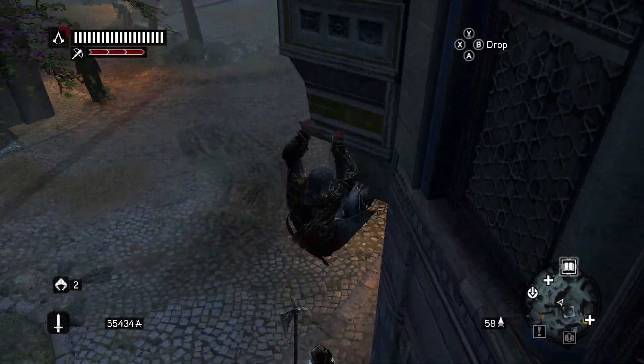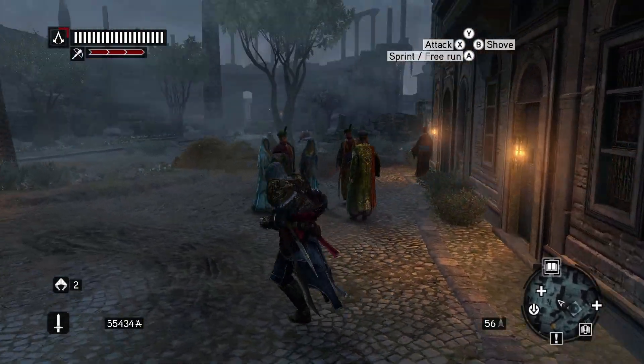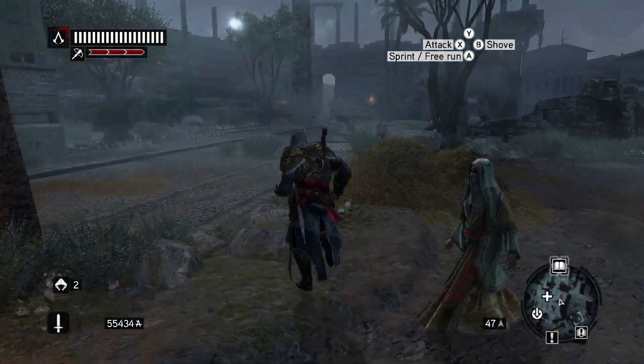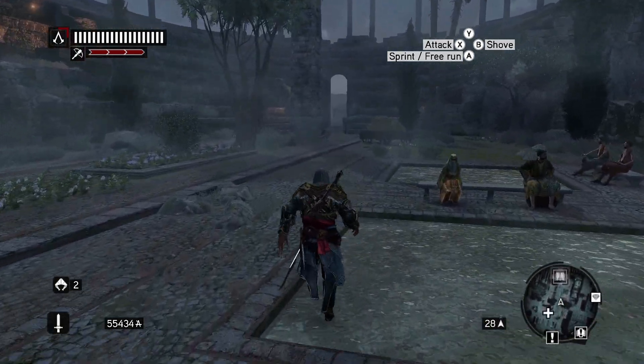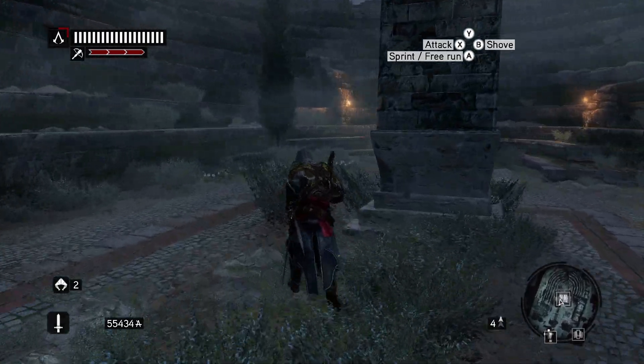Hello Brotherhood members, and welcome back to Assassin's Creed Revelations. In the last episode we went ahead and found the first of the hidden books here in Constantinople, and now I'm on the trail of another one it looks like.